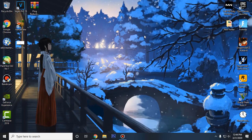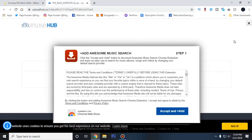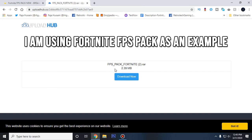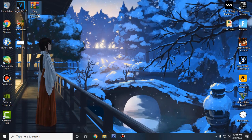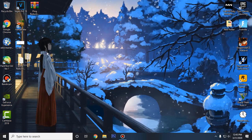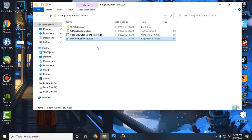For the next step, go ahead and go down into the description of this video and click on the link for the Ping Reduction Pack 2020, which will take you to this website. Click on the big red download button which will take you to Upload Hub, then click on Download Now. Go ahead and download it. You will need WinRAR or 7-Zip to extract this pack, so go ahead and install those if you haven't already. Then right-click on it and click Extract Here. Open up the folder — you will find TCP Optimizer, Clear DNS, Ping Improve, and Ping Reduction Secret files.